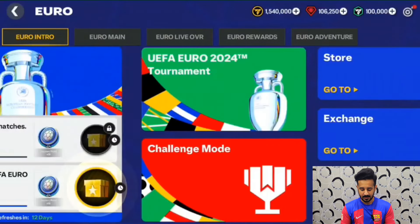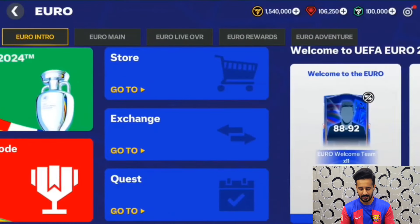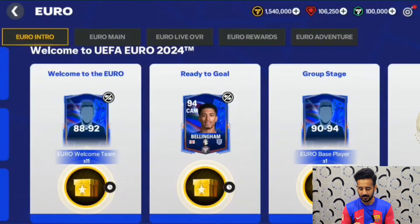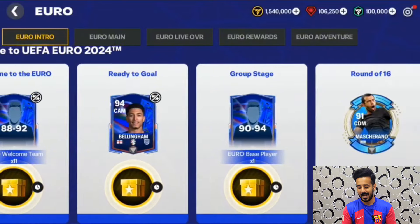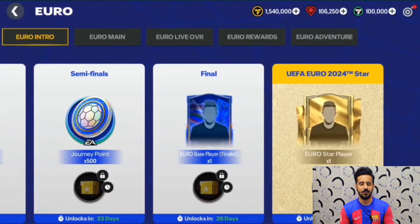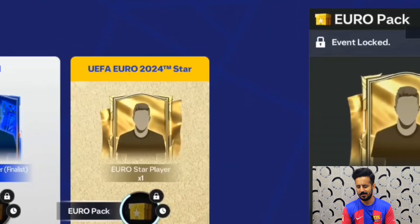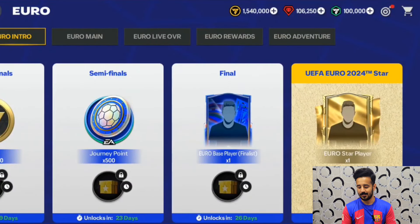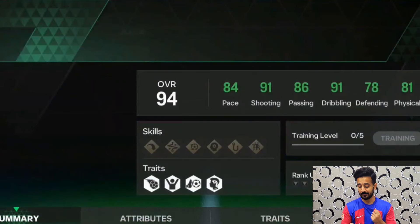There are some milestones: a welcome to UEFA Euro 2024 and you will get a welcome gift. Then there is a Ready to Goal group stage, and whenever the round of 16, quarter-finals, semi-finals, and finals are played in real life you will get these rewards. At the end you will get a Euro star player for free — similar to the Team of the Season where we got a 95 Neymar — probably 95, 96, or maximum 97. You will also get a Jude Bellingham for free, but it will be a 94 with a Bellingham goal celebration.